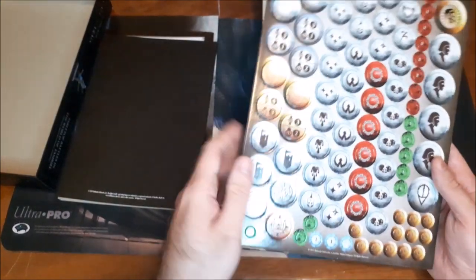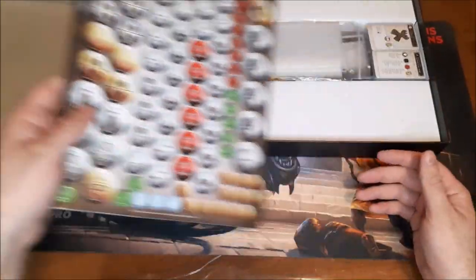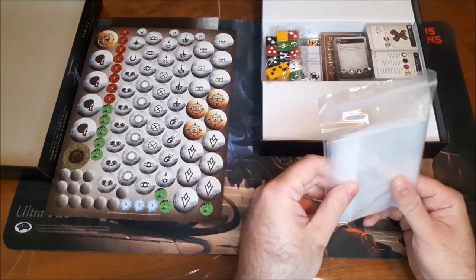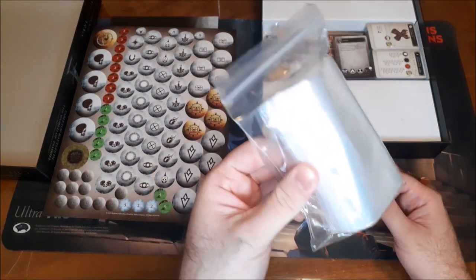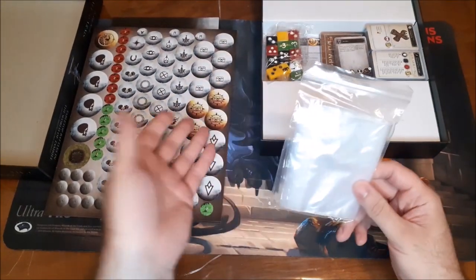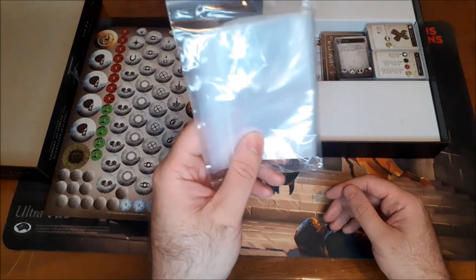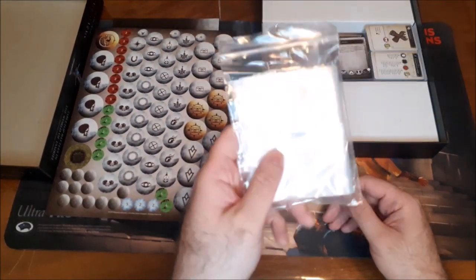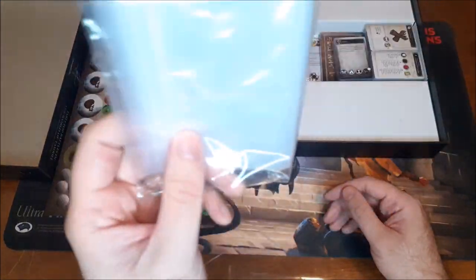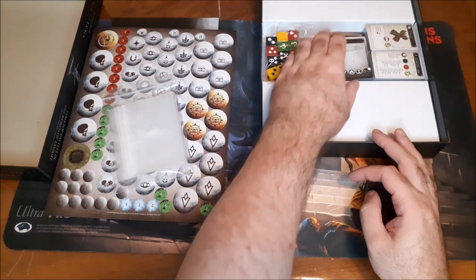Then we've got our tokens — two sheets of tokens. And then it actually comes with a bag of baggies for your tokens and everything. Some games will come with Ziploc bags, some won't. But this one actually comes with a bag full of Ziploc bags for you to separate and organize all of your counters and tokens and everything else with. So that is pretty awesome.